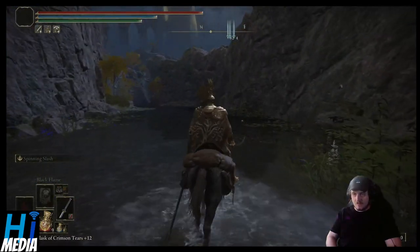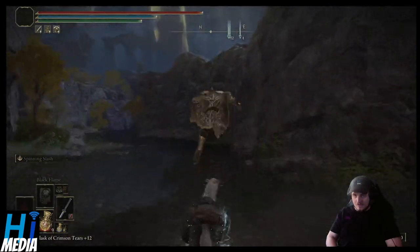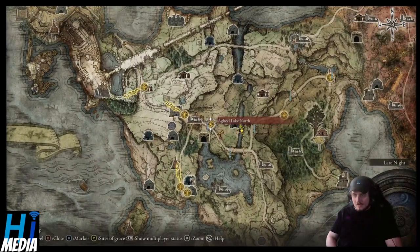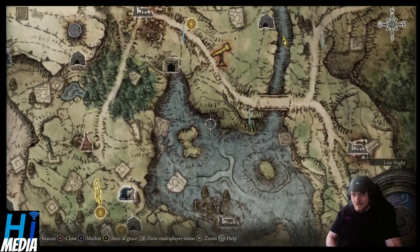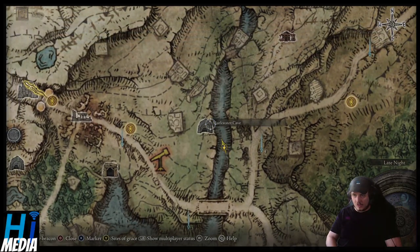What's going to happen is that you're going to come to a part of the map underneath that bridge. From the Agheal Lake North or Gatefront Site of Grace, you will come down this road here, underneath this bridge, and go up the river here near Murkwater Cave.